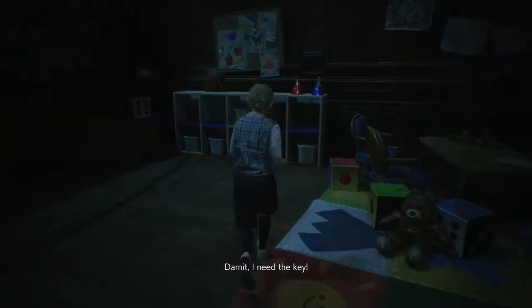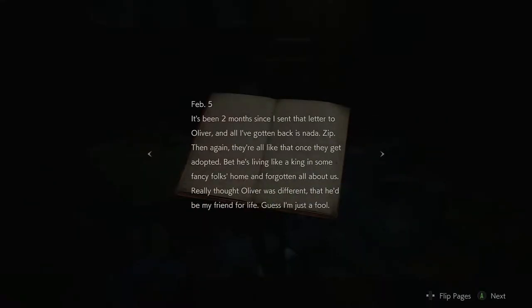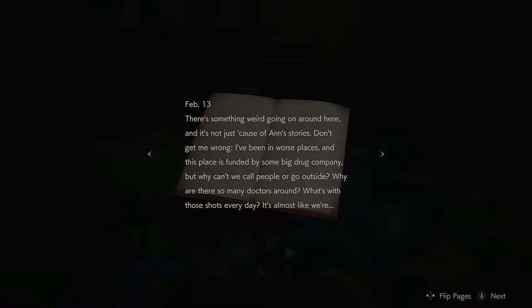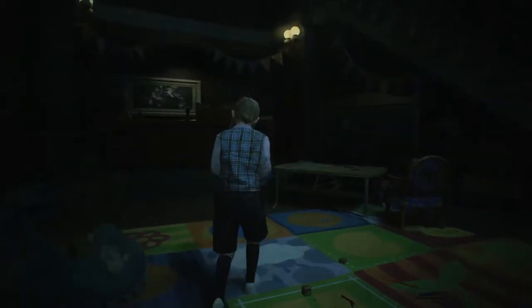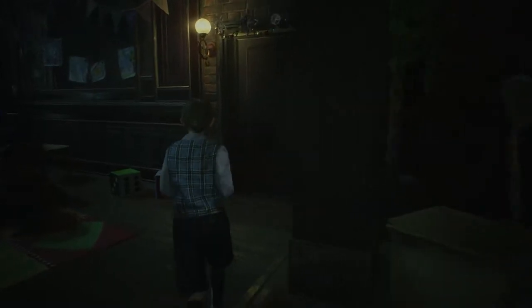Why is she in the orphanage? She has parents — one of them is a monster and the other is a scientist. Where are they? Why aren't they worried about their kid? Another diary — Tom's diary. Okay so this place is owned by Umbrella; they were definitely doing experiments on these kids. When they get adopted they really just go in for testing, because Oliver came back with his face melted off.